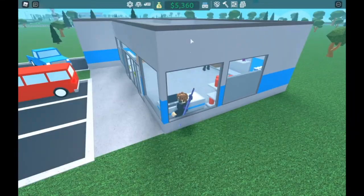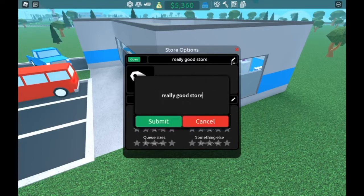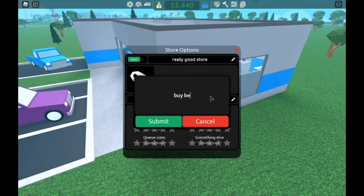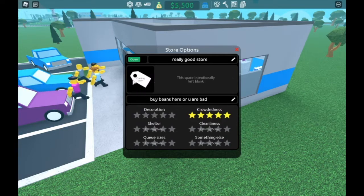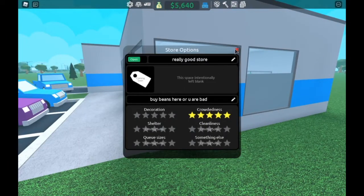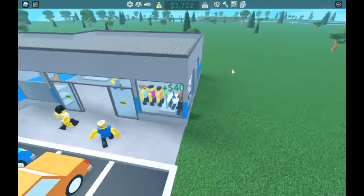The first thing we're looking at is the Manage Store menu. Now I can change my name — I don't have any good names, so leave store name ideas in the comments. The store description currently says 'We Sell Things,' which is a horrible description. I think we should call it 'Buy Beans Here' or 'You Are Bad.' You can have an icon and close the store. Right now I have five stars for crowdedness and zero stars for decoration because I have none. They're going to add shelter, cleanliness, and queue sizes soon.